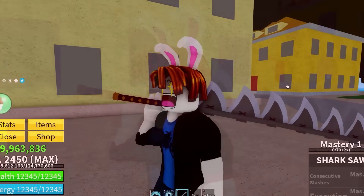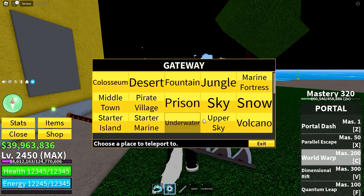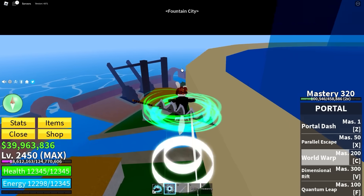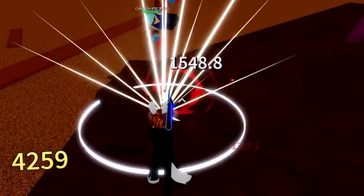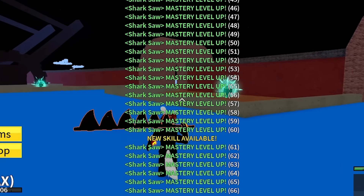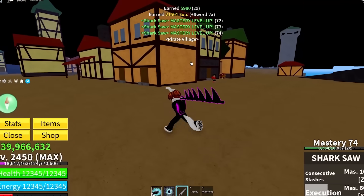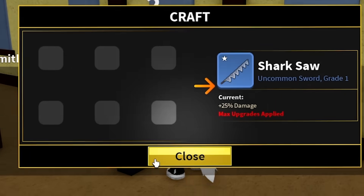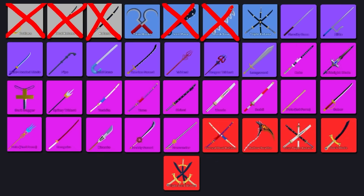We need 60 mastery to get all of the shark saw's moves. Heading to Fountain City to defeat the strongest boss in the first sea should get us enough mastery. Cyborg, you're going down. 60 levels, easy. We got the first move, then the second move. Now it's time for the scary bit — what is this sword going to cost to upgrade? Just leather. There we go — shark saw upgraded, which means we can cross this one off.